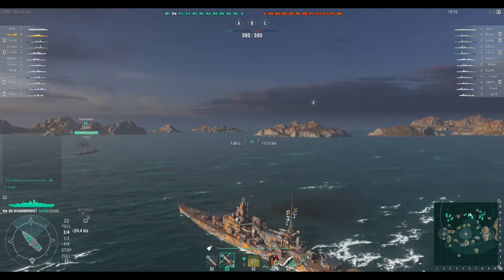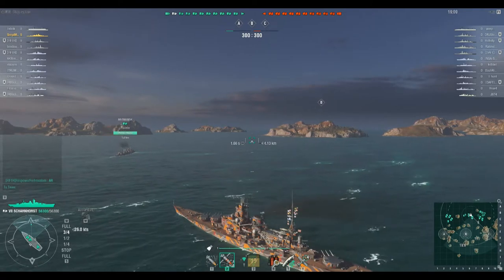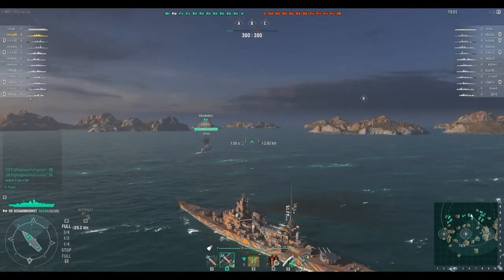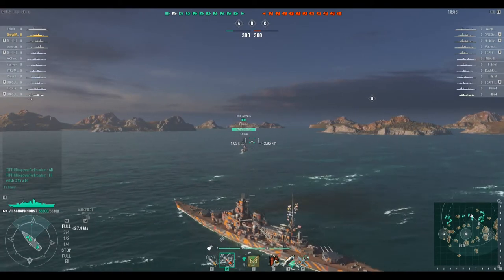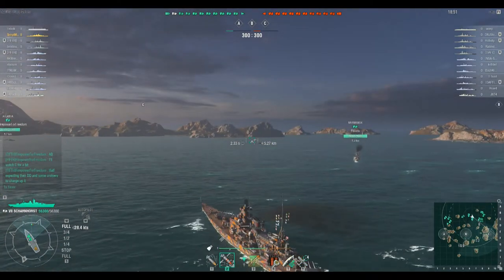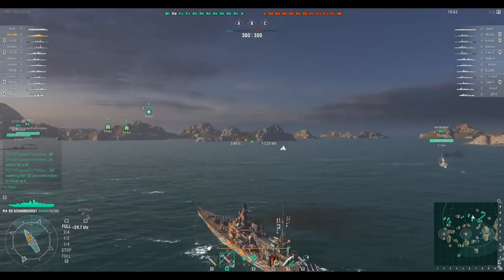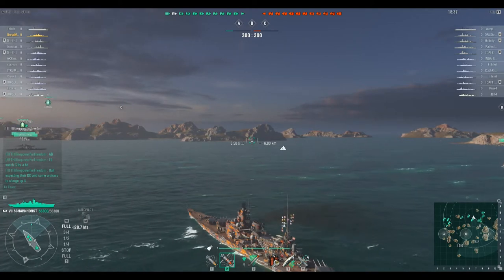It's the sister ship to the Gneisenau. The difference between the two is that the Scharnhorst has the smaller guns with 3 guns per turret, whereas the Gneisenau has the larger caliber with 2 guns per turret. I don't have the exact calibers memorized. The end result is that the Scharnhorst does less damage per shot, but it has more shots per broadside and reloads faster — I think it's 20 seconds on the reload versus 28 on the Gneisenau.